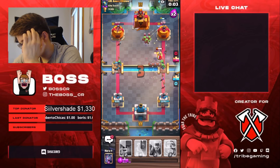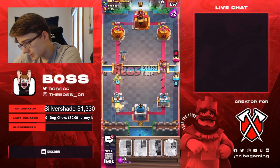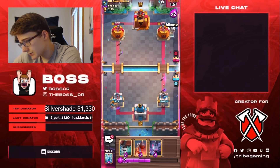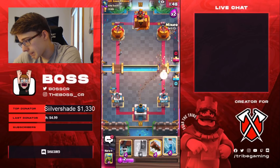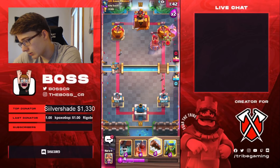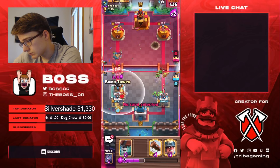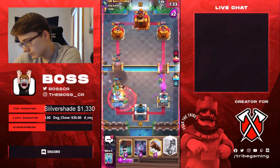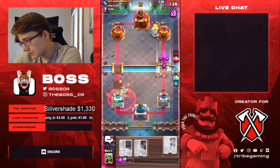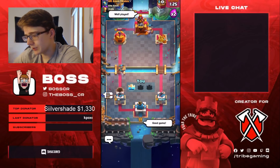We're going to Log - we're not hitting all the Spear Goblins, but it's really important that we're hitting the tower and getting chip damage. We catch the Miner again. If we continue to catch the Miners, we're going to win most likely. We're going to play the Miner off to the side this time - he doesn't catch it. Zap getting additional damage on the tower. If we can get into Log range, we win. I knew our tower was going to survive with a little bit of HP. We do manage to win.